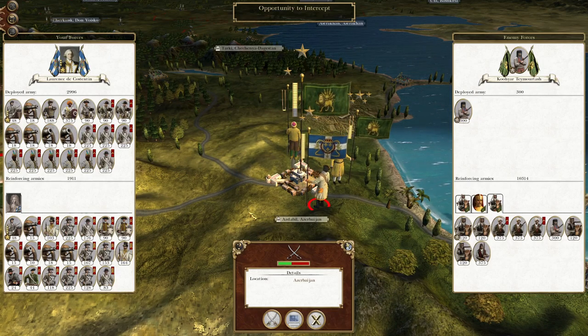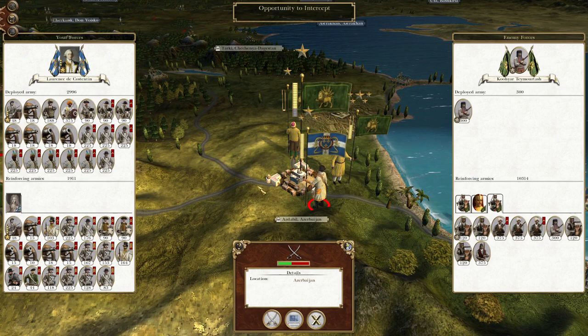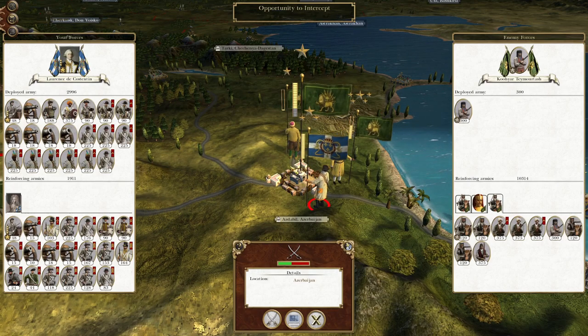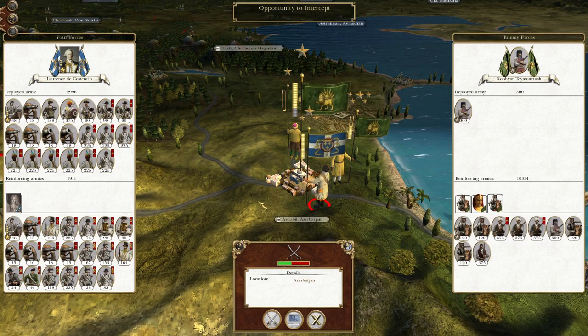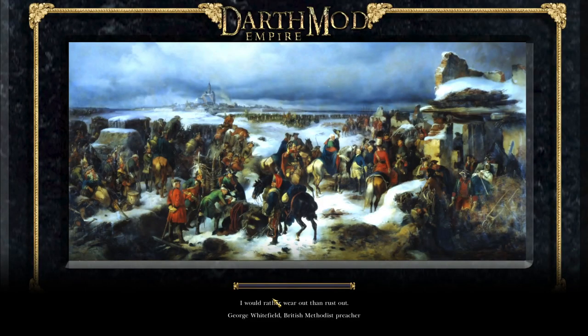What's up guys? This is the Rushman and I am back to bring you to the next episode of my Empire Total War Let's Play as Louisiana. To pick off where we left off, we have a chance to intercept this rear force behind Ardabil, which means we draw in the garrison and the supporting army in a defensive battle, so hopefully we should do some good amount of damage to them and push them away.